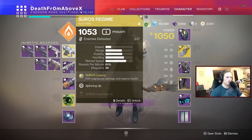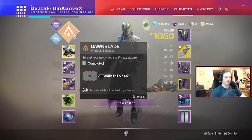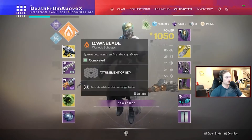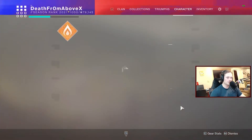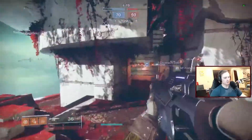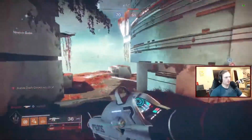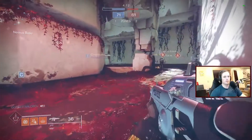You throw the fire down, shoot them, then throw some more fire at them. I like having double melees for the extra melee charges with Celestial Fire, and then I have the Icarus Dash with the Attunement of the Sky. I'm surprised at how well I've been doing.